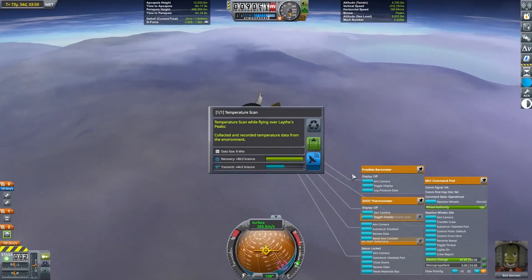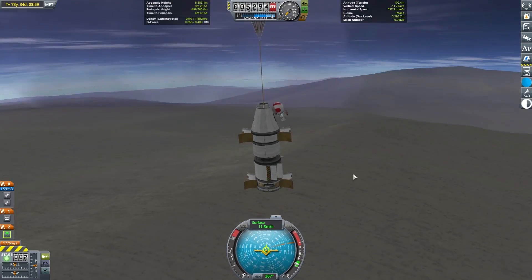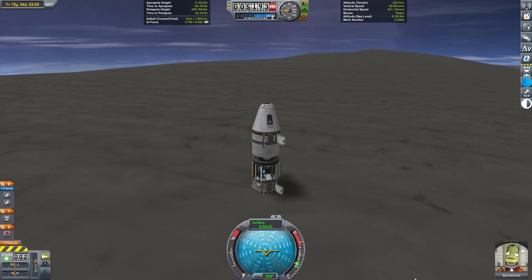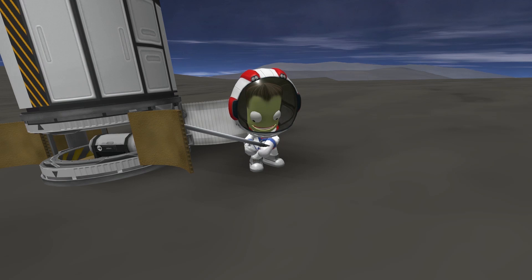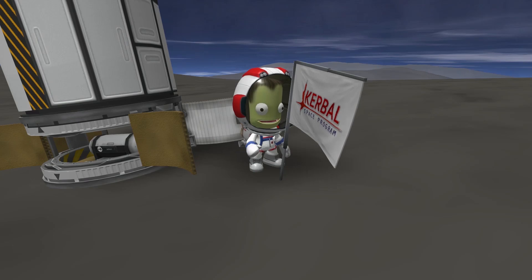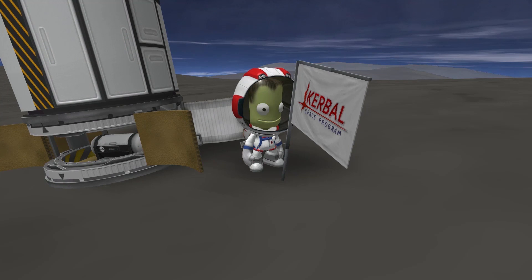For the final landing approach, the Kerbal Space Program made a very rare concession to actually use real parachutes. Tipping during final touchdown was a real hazard — note Bob Kerman desperately using the attitude controls on the crew module to keep it from tipping over. Once landed on the surface, Bob Kerman did the requisite reconnoitering, research, flag planting, hiking, swimming, and all that necessary stuff. After some absolutely blatant collusion with the Lathean government, it was time to head back to Kerbin.